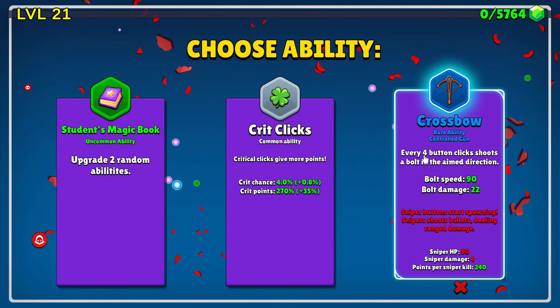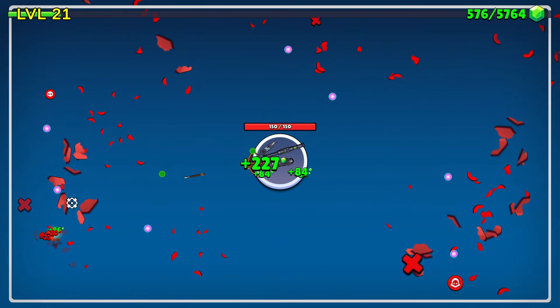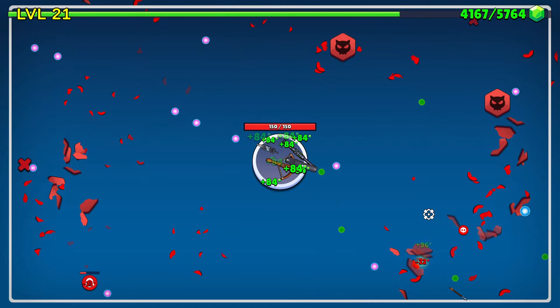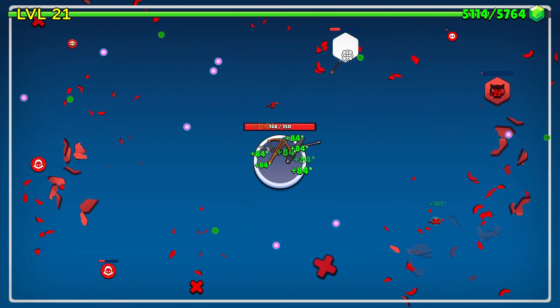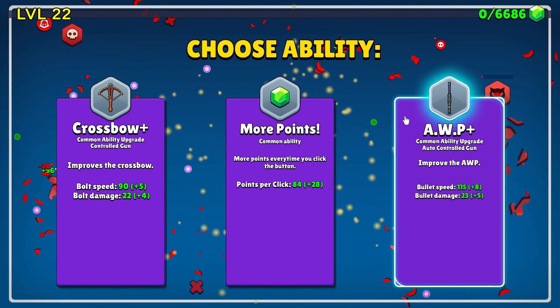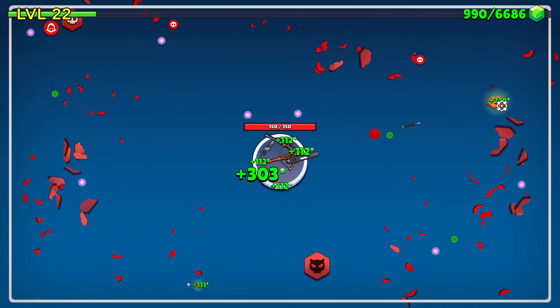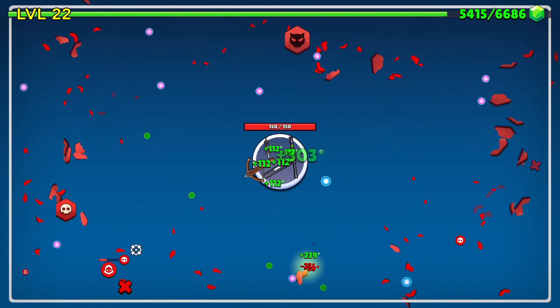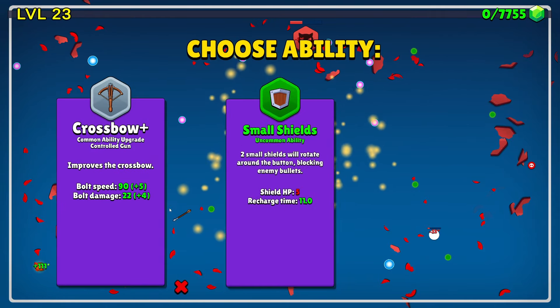Let's take the crossbow — every four button clicks shoots a bolt in the aimed direction. So it follows my pistol, which is a nice old powerful weapon. I like it. Does it bounce off the edge? It does not. It's not quite as good as my gun then. We will upgrade the orb — no, more points. More points is more levels, so worth taking that. Bit of a shame the crossbow doesn't bounce.